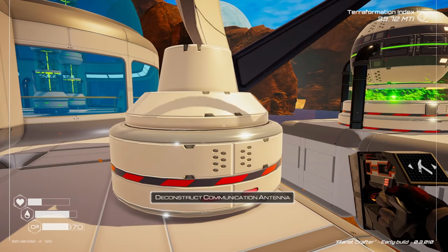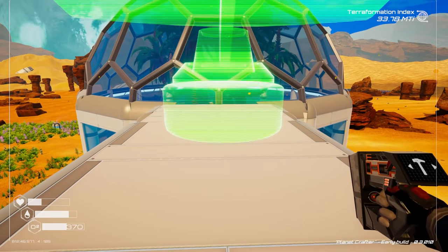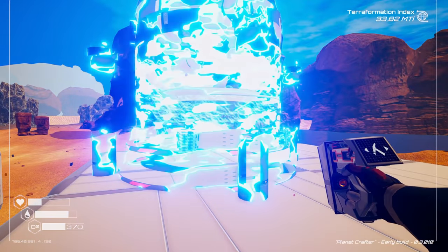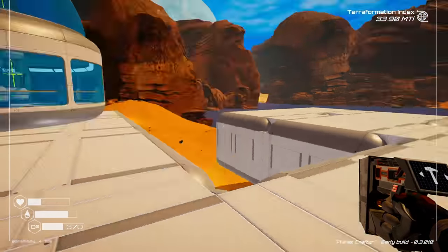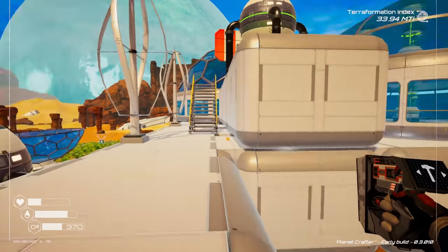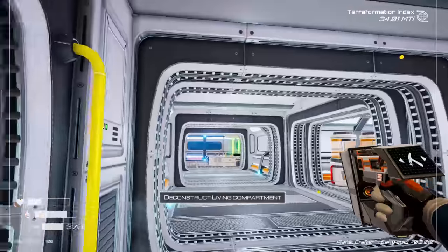Reorganizing inventory and moving pieces around. Deconstructing the nuclear reactor and putting it back up in the new position. Then we can throw another room on the other side and put a Biodome Tier 2 there too. Getting rid of the ladder since it'll look tacky.